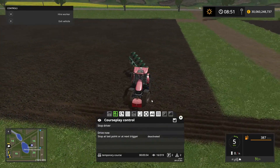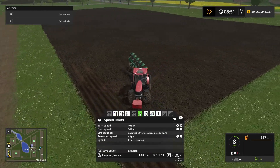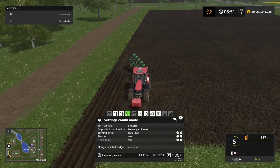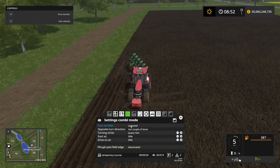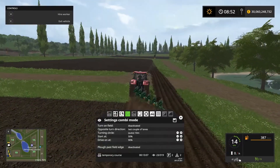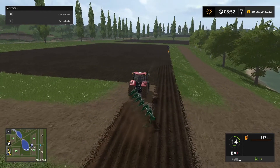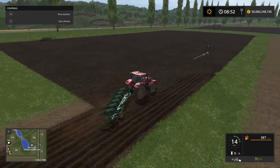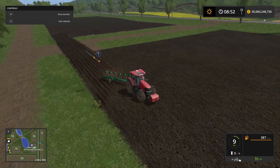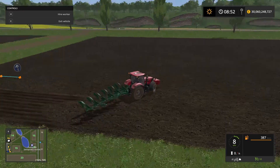Actually we don't want him to reverse back — we want him to turn on the outside of the field. If you turn off 'turn on field' we deactivate that, and he's going to be turning on the outside of the field now. We can tell when we get to the other end here — now he's just going to turn on the outside of the course that we set.